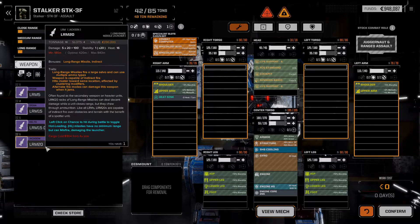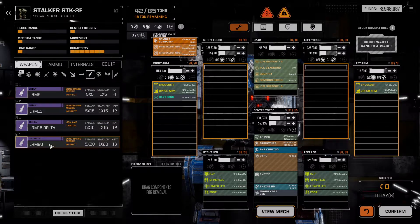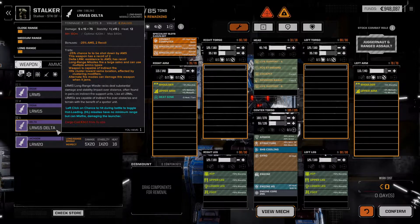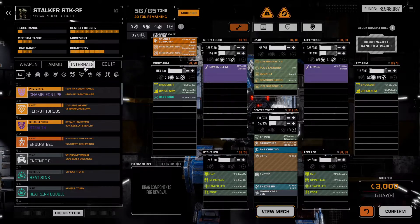How much does an LRM 20 weigh? That weighs 10 tons. And an LRM 15 weighs 7 tons. Technically LRM 15s are slightly more weight efficient because they should weigh 7.5 tons. We could put on dual LRM 15s — a Delta and a regular LRM 15 for now — and then experiment with what else we want to have on here.